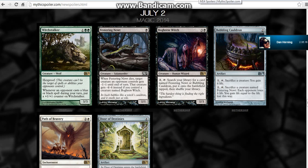Bubbling Cauldron is a really sad uncommon to get. You get 4 life for the creature — Trading Post is also 4 life. So this is like a really bad Trading Post. Well, it is 2 mana cheaper than Trading Post, but it's still bad. To get the effect of it you still have to sacrifice a creature.